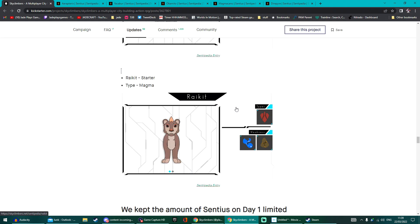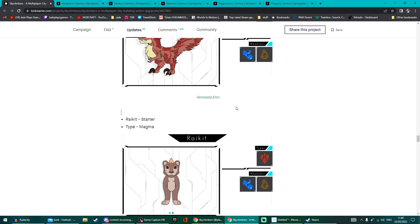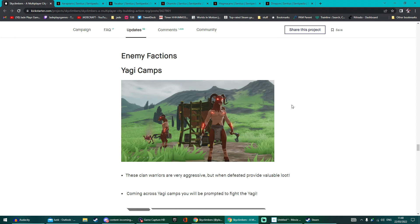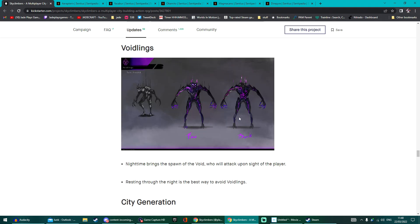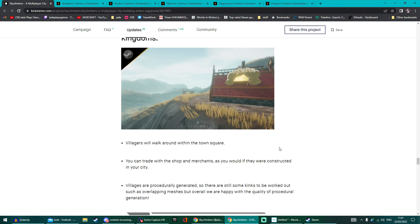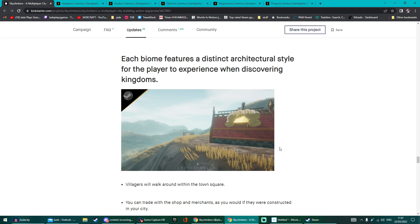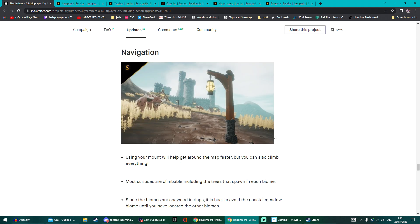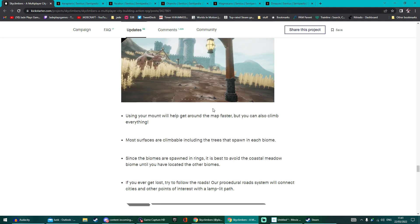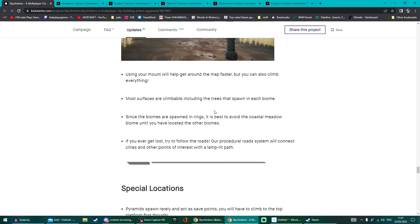Since it's only an alpha, the developers want lots of feedback on stability, bugs, and issues, and they'll be adding more Sentius via weekly patches. The main enemies are Yagi camps, which drop lots of loot, and Voidlings that appear more at night — though you can rest through the night to avoid them. The online multiplayer component likely isn't working yet. There will be procedurally generated kingdoms scattered around with villagers to trade with, and procedurally generated roads connecting points of interest lit up by lamps.